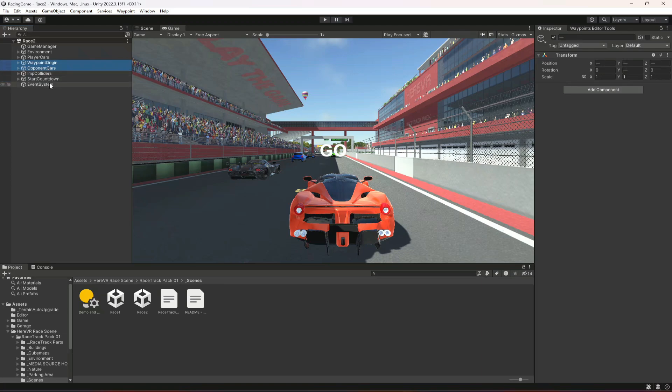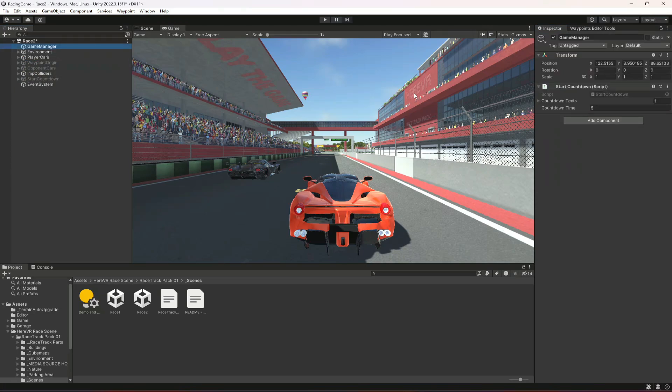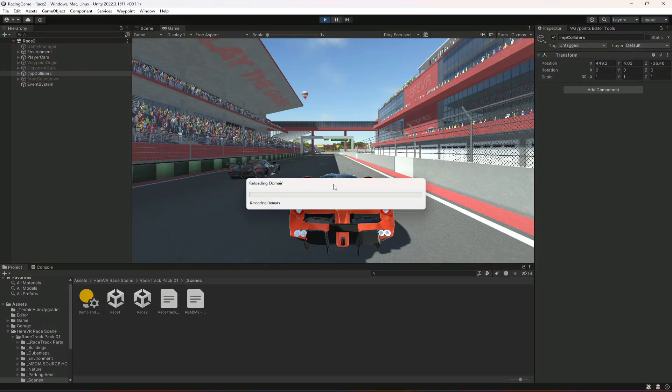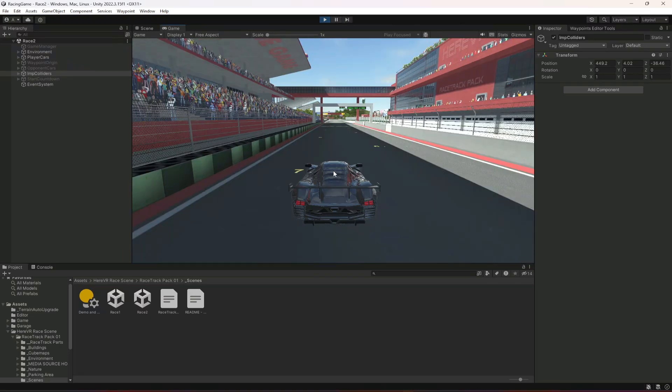In the race two scene, first of all let's disable the opponent cars, the waypoint origin, and the start countdown. Also disable the game manager as well. We just need our car, environment, and important colliders.